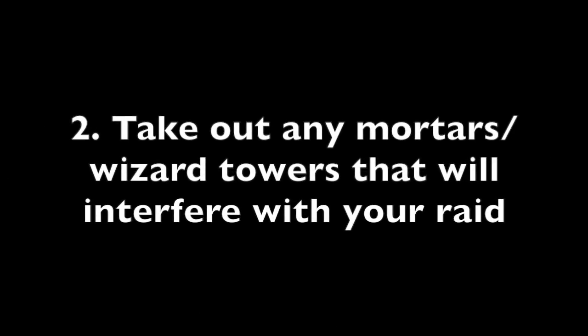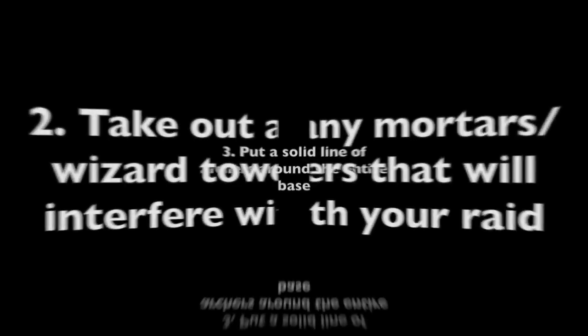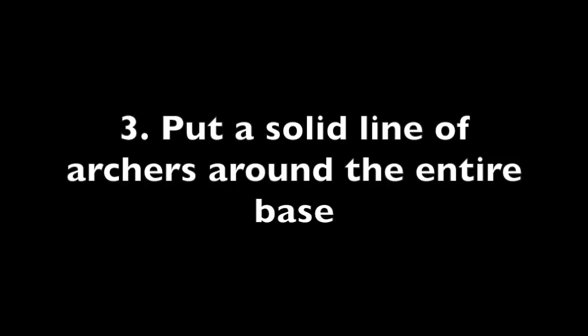Number two: take out any mortars or wizard towers that will interfere with your raid. Basically, if there's a mortar or a wizard tower in the way of getting the loot, you zap it. You get it out of there, because you want to maximize the loot gained from every raid. You don't want a mortar preventing you from getting loot, so you zap that and get it out of there.